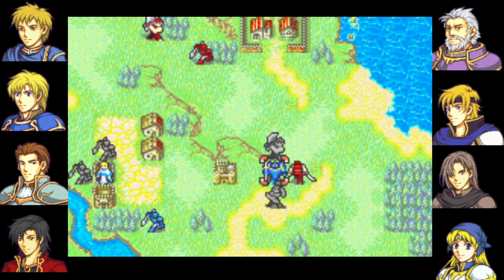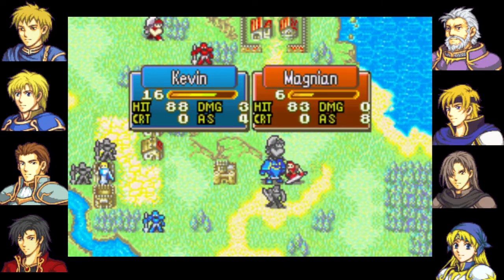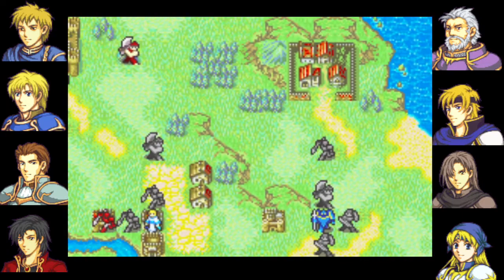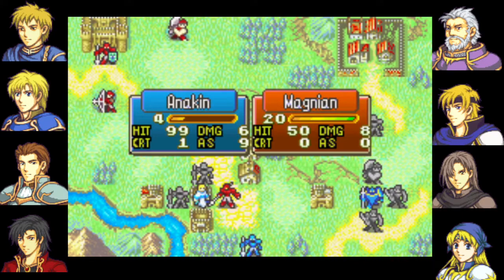You already know how Kevin is. Ace is a soldier with five strength, five skill, and eight speed. He'll be seeing the bench as soon as possible, although his low stats do make him useful for some AI baiting.